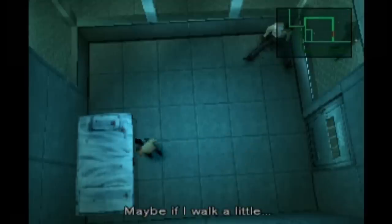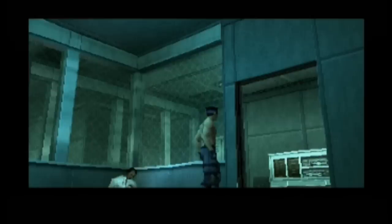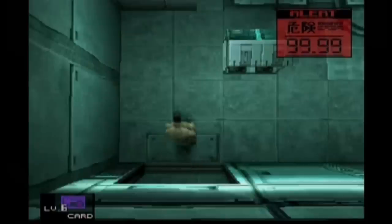Later in the cell, you have a few methods to escape — from hiding under your bunk to faking your death with a ketchup bottle. If you take too long in here and still haven't escaped, eventually the ninja will show up to set you free. And if you're having trouble escaping from the guard that patrols, you can always just run straight by him and wait for chronic diarrhea to take him out for you.